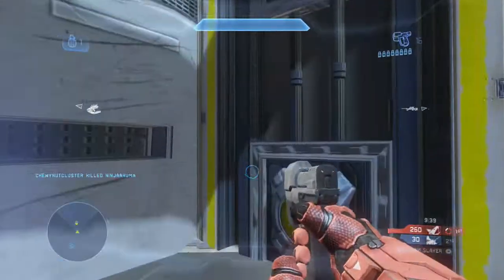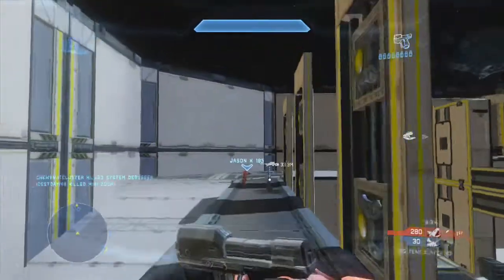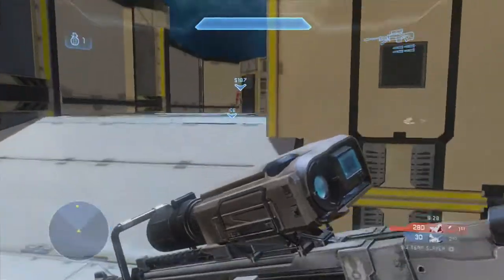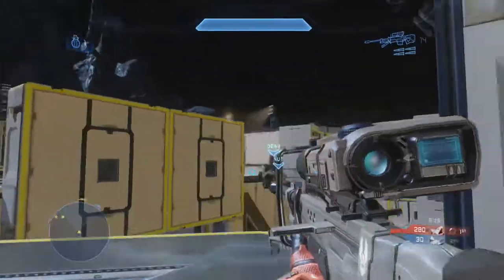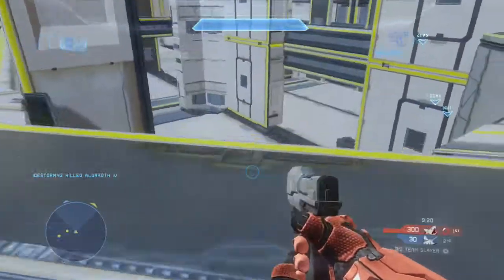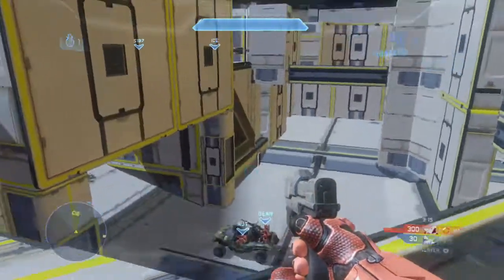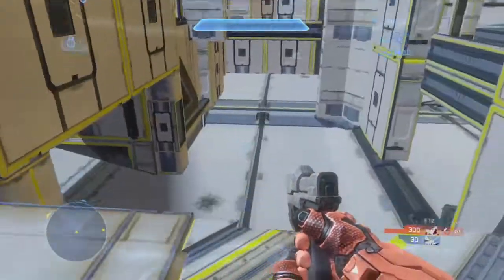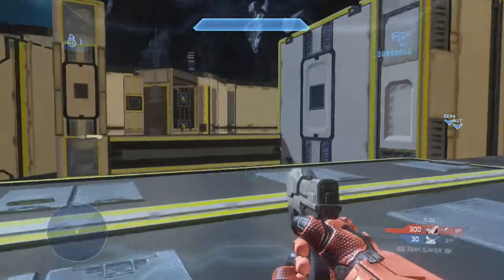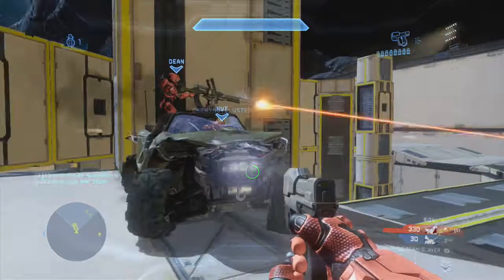Now if you don't know what ninja assassinations is, it's basically where you get points by assassinating players — you all have swords and snipers and stuff like that. My friend Chewie Nutcluster, who does happen to be in this game here driving the warthog and actually gets an insane score for only three kills by the end, brought up a really good point: when you get an assassination you get a boost, and one of those boosts is shields recharge faster.